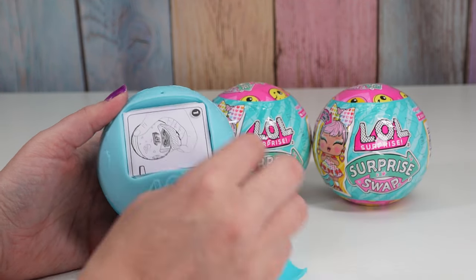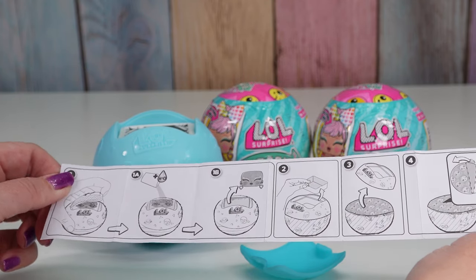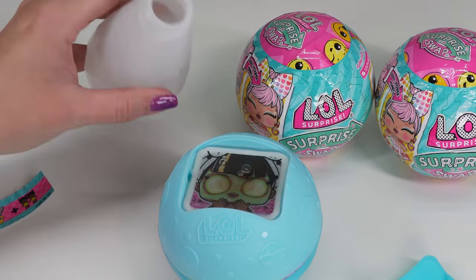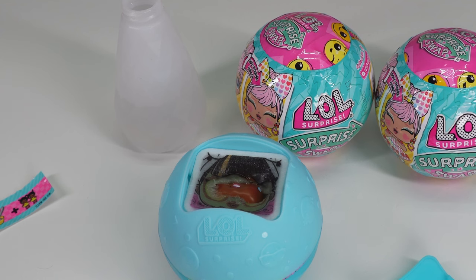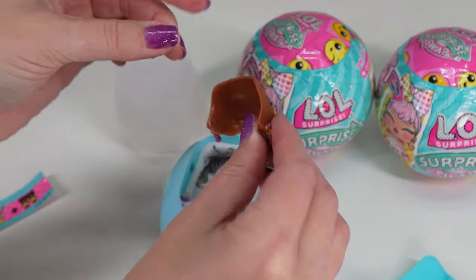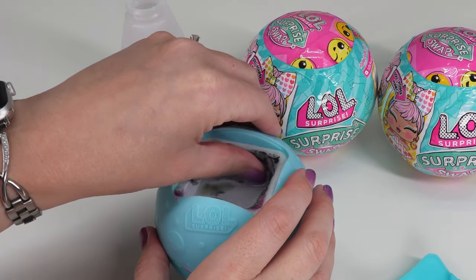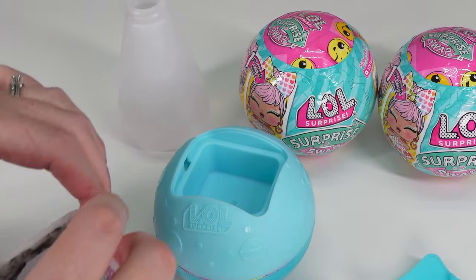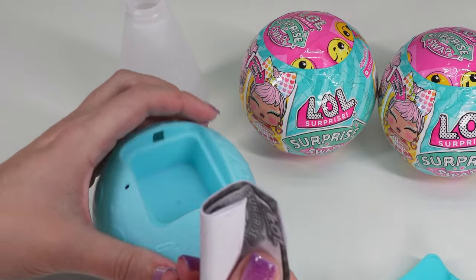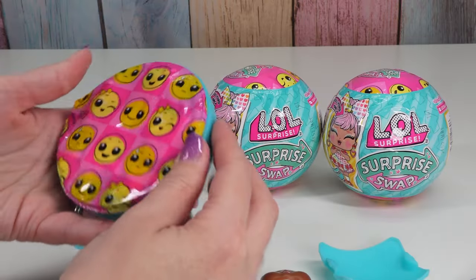It looks like we open this next — how fun! So we need water and then we see which face we get. We have our ball, we're gonna put water on it. Oh, cute! So I guess this is our second face that we get — that's fun! Then it looks like we take this tray out and toss it, and then there are more instructions. That's how to swap their faces, so now we can open this part.